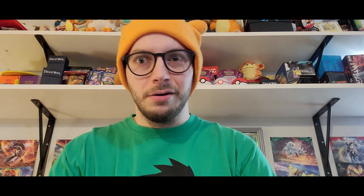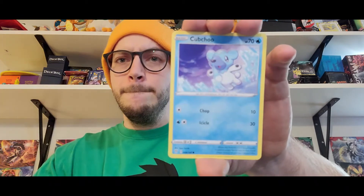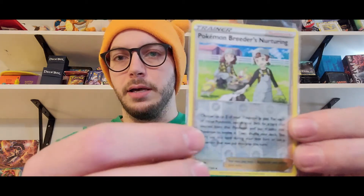I know I'm running through these a little bit quick, but Darkness Ablaze is one of those sets everyone's really seen already, so we're just going to kind of run through it — we're looking for the big hitters out of this. Pokemon Breeder's Nurturing — not terrible, not a crazy good hit but not terrible. We'll sleeve up the Reverse. Nice trainer card right there, nice hit.